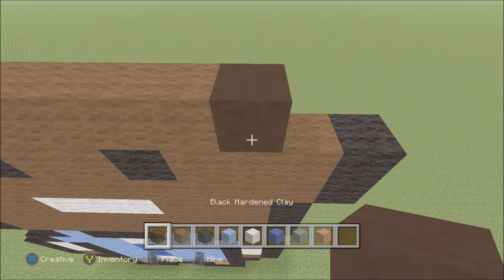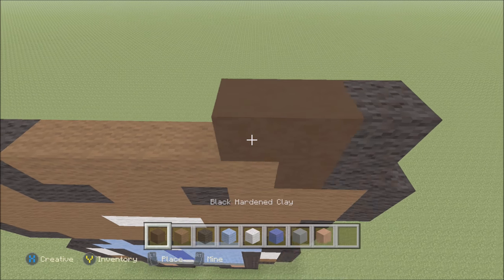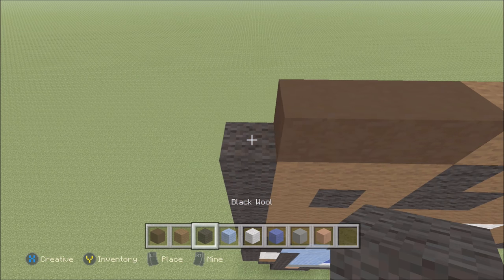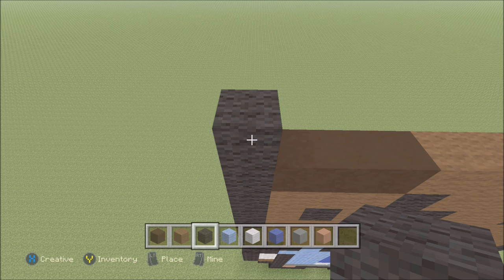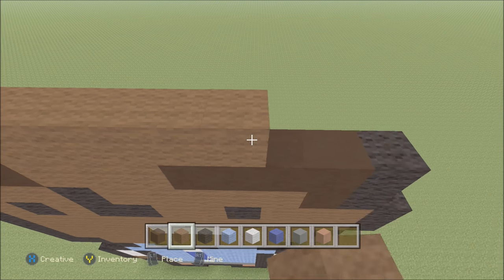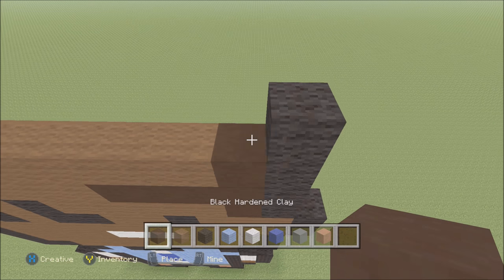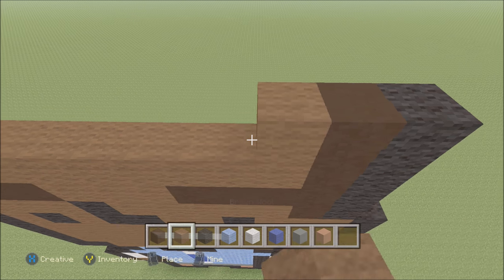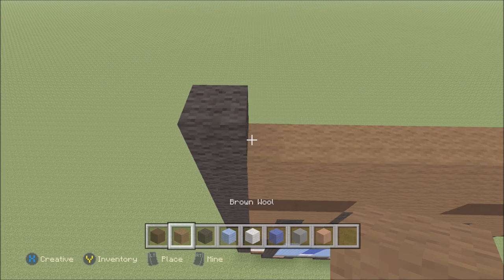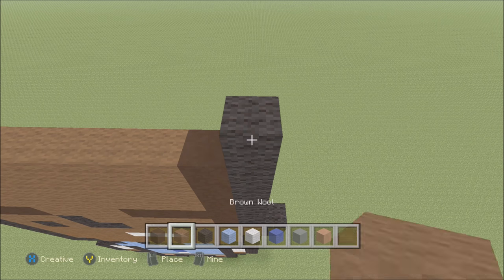A black hardened clay and a black wool. To the left of it add four black hardened clay, one, two, three. Three brown, one, two, three. Hardened clay one, two, three, and a black wool. Go ahead and build up here on the left above the black with the black. To the right of it we're going to add nine of our brown wool, one through nine, and then a black hardened clay and a black wool.